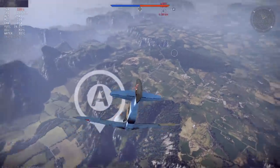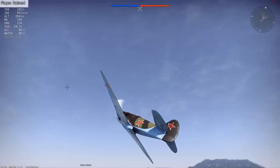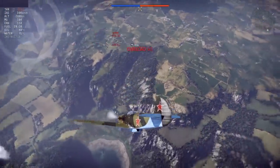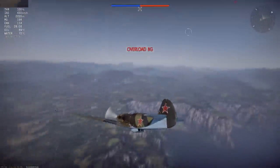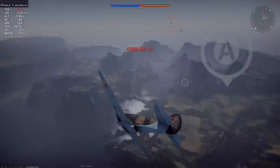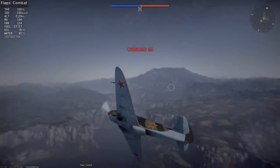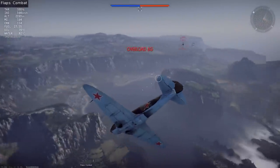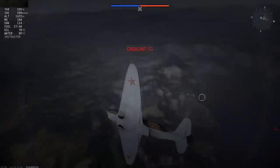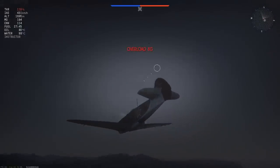When I go into this engagement against Grack I know he's a good player, so the first thing I want to do is get behind him straight away. I put down my landing flaps which allows me to turn very sharply, especially with WEP. The only problem is that if I use this for a prolonged time I'll bleed so much speed that my opponent can get behind me, so you'll notice I'm actually switching between the different flaps.